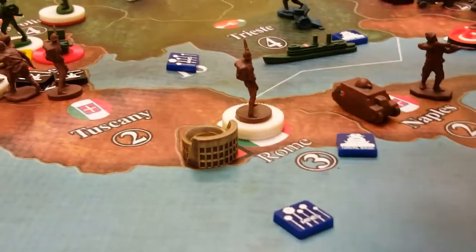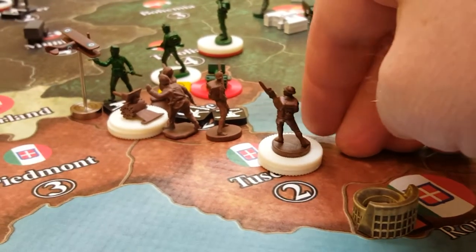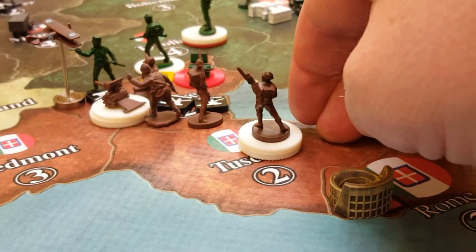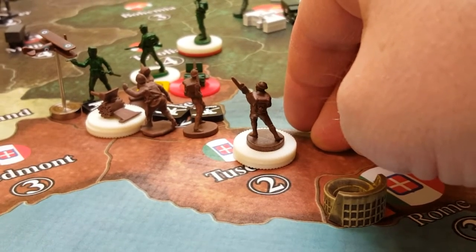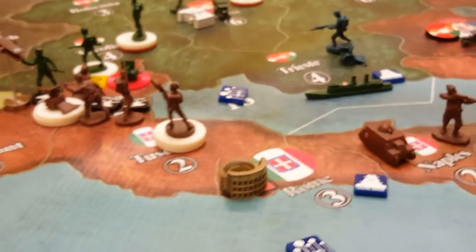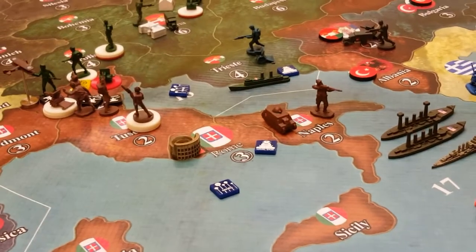Italy is going to make one movement to Tuscany with four infantry. They're going to hold their position in Venice with the two machine guns for artillery and air superiority. The Austria-Hungarians may attack next round, but Italy is going to bank on their machine guns, air superiority, and defense. I think that's going to be it for Italy — we'll place our purchased infantry in Rome and collect income.